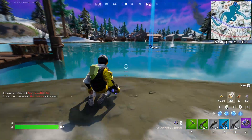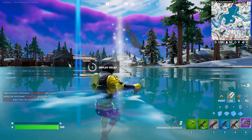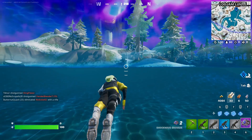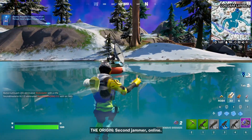These jammers are in the water and you can just swim up to them and activate them. One jammer placed. It's actually not too bad — just make sure you don't get third partied while you're doing this. Second jammer online.